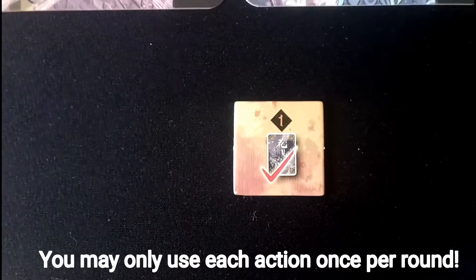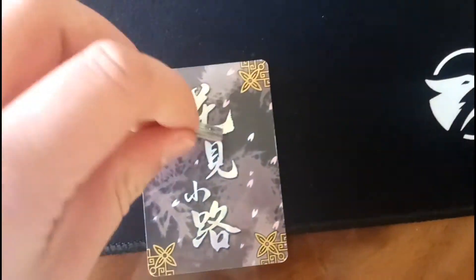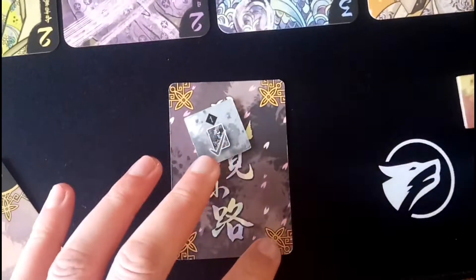The first action, Secret, allows you to choose one of your cards and place it face down. Place your marker on top of it. At the end of the round, this card will be scored on your side of the board.